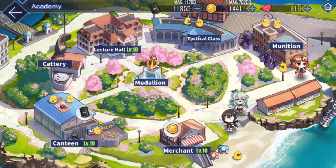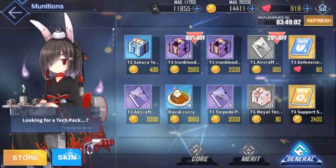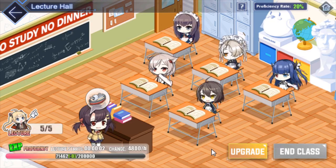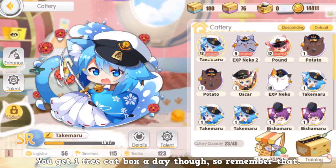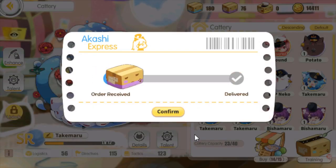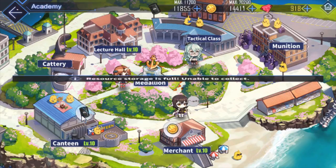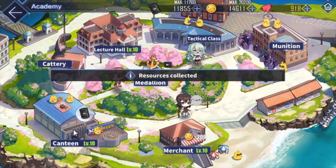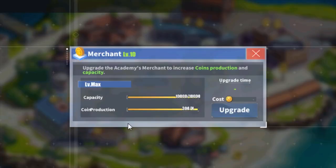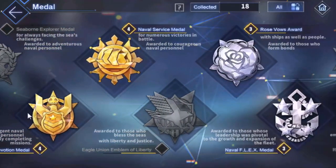The academy area houses several extra features. The munition shop is good for buying books and gearboxes. Tactical class is where you train ships to level their skills. Lecture hall is another alternative for leveling ships through passive accumulated EXP. Cattery provides additional stat boosts from cats, but new players shouldn't focus on this yet. The canteen and merchant passively generate oil and coins — max these out as soon as your commander reaches level 80. Medallion is just where personal achievements are located.